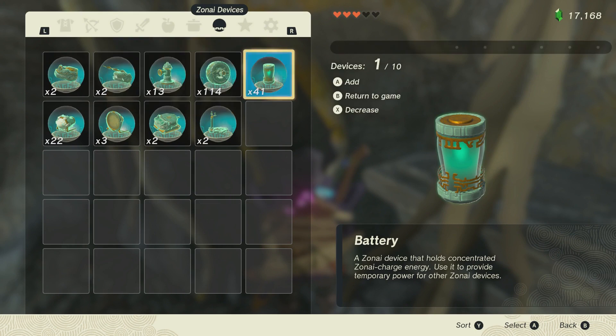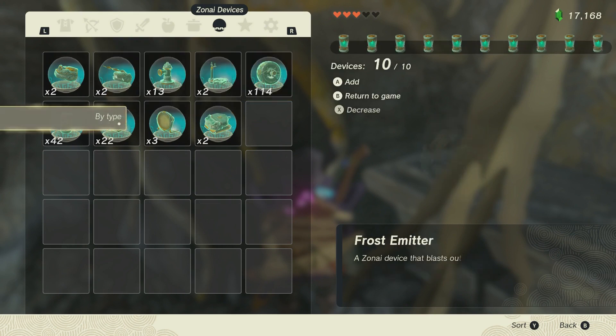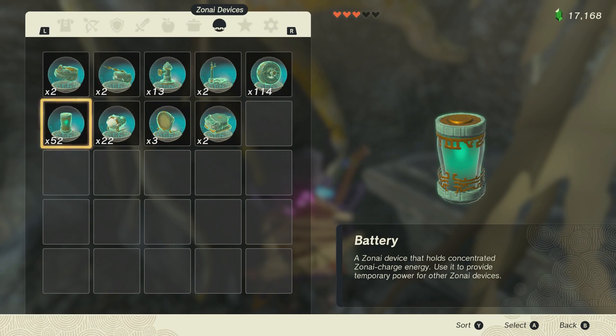Here I have 42 batteries. I'm going to press 10 of them, then press B and Y — and if you look, I now have 52 batteries.